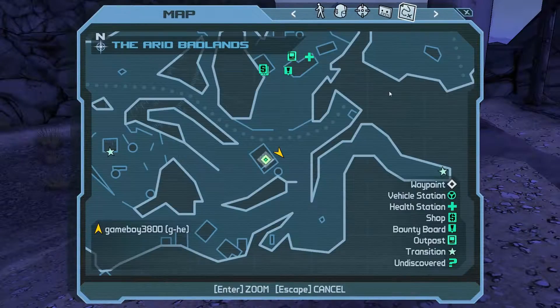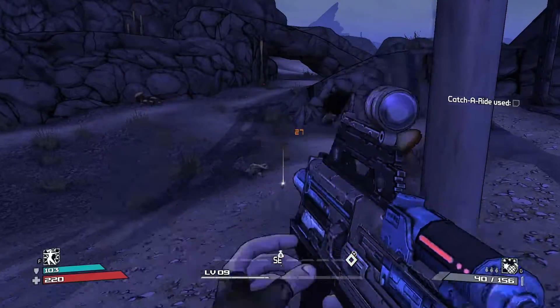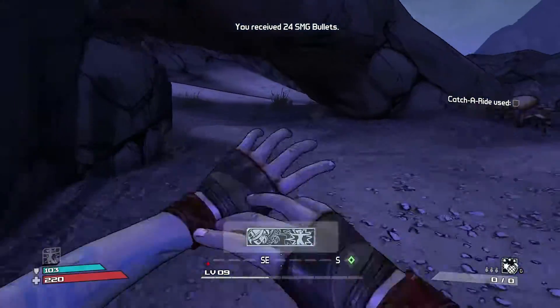Look at this gun we found before — times two incendiary, and it does pretty good damage. I was at level seven or eight at the time, and it has a huge magazine. Takes only a couple shots to take down a Skag.